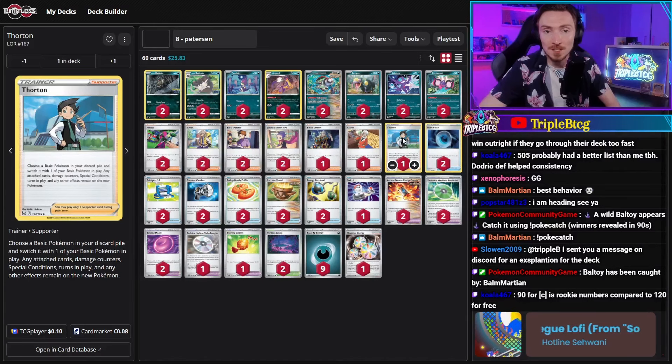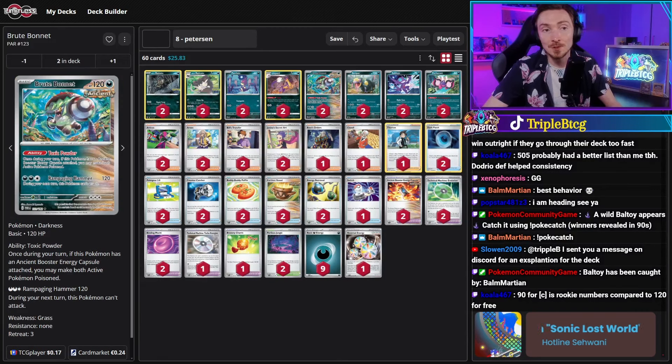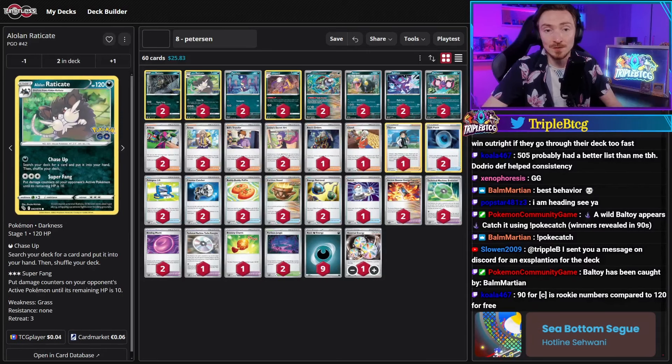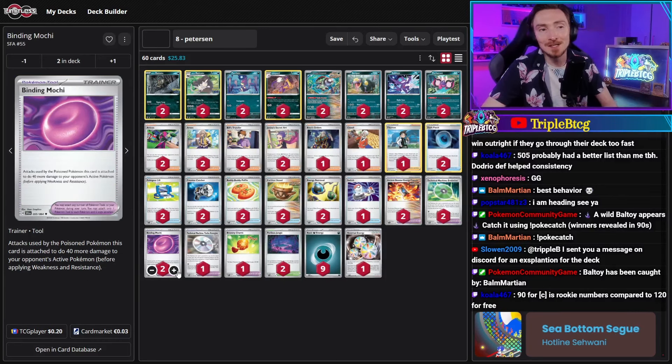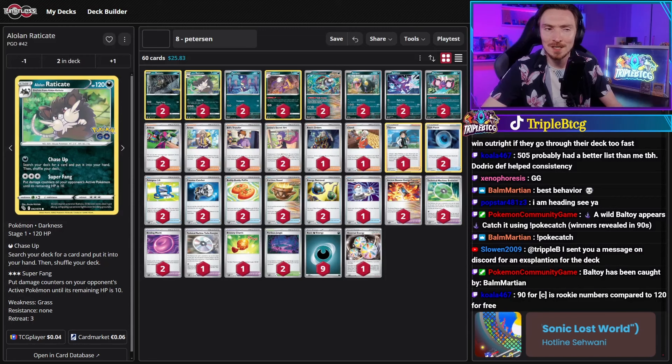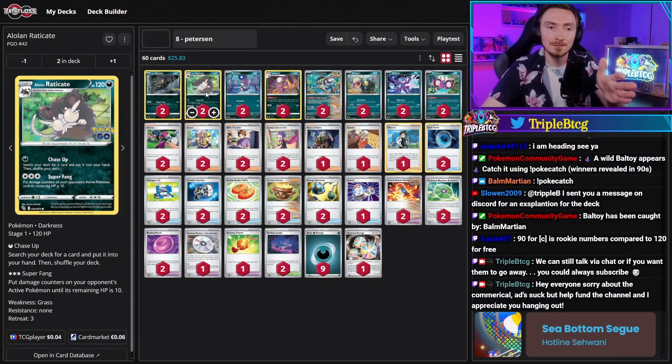It keeps any status conditions, anything attached, and turns in play. So you could use Brute Bonnet with Ancient Boost Capsule, poison your opponent's active Pokemon, then Thornton it into a Rattata, evolve it into Raticate, use Super Fang to put them down to 10 HP remaining — and because they're poisoned and you healed through the poison by evolving into Raticate, they're dead and you're fine. Also including Binding Mochi — if your Pokemon is poisoned they do 40 more damage, making Sableye and Seviper significant threats.